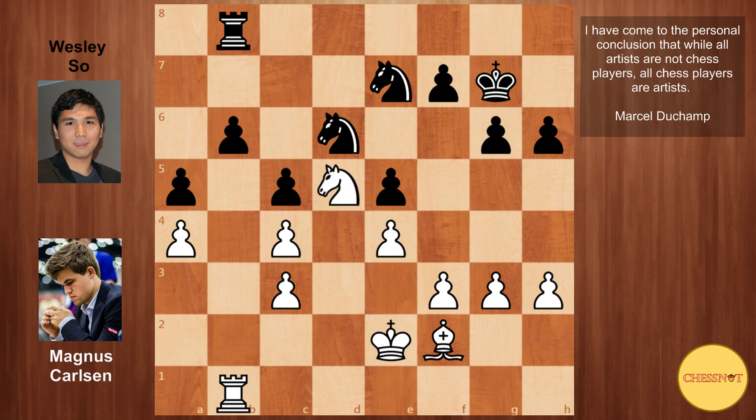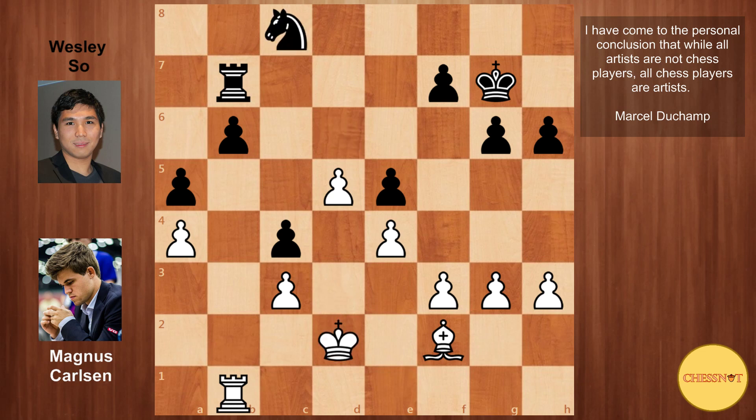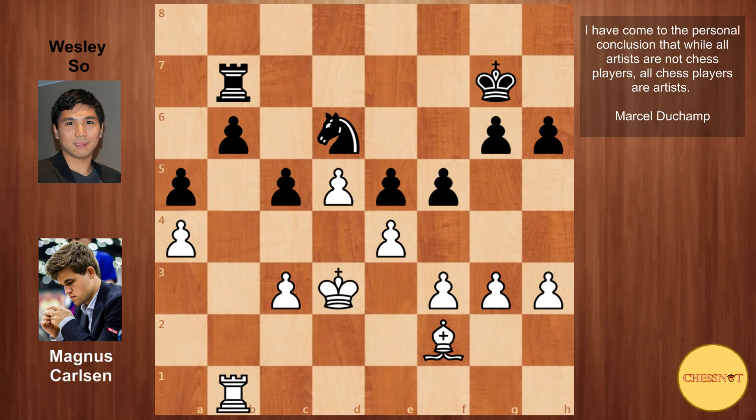Knight e7, then knight d5 for Magnus. Magnus makes it look so clear and logical — his game plan of eyeballing the b6 pawn was a success, and it's just a joy to watch him orchestrating his pieces, especially the knight and bishop maneuvers. Wesley played rook to b7, preventing bishop takes c5 for the moment. Kd3 for Magnus. Here it's interesting to play c4, but after Kd2, black then has to defend with knight c8, which seems too passive. So Wesley played f5, hoping to open up some lines for counterplay. Magnus took the opportunity to play c4, fixing that pawn.